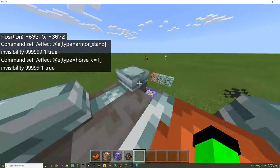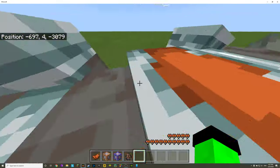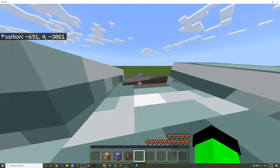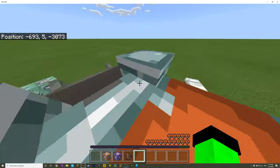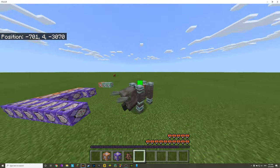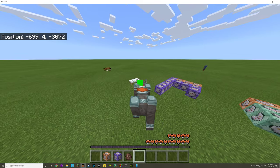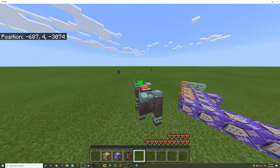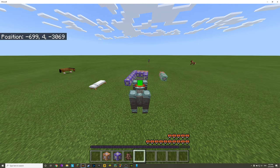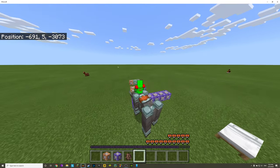All this does is take the closest horse we summoned and give it invisibility pretty much forever, which gives us a rideable ravager. The horse can throw us off, but no worries — we can jump back on. This gets a little buggy when you go too fast because of the three-block radius thing. If any other horse gets closer it will also get really buggy. When you set this up, try not to have any horses nearby.